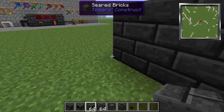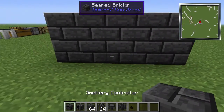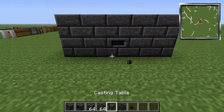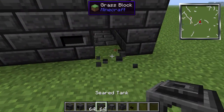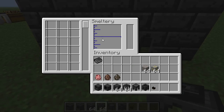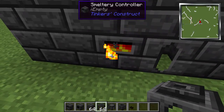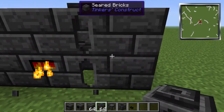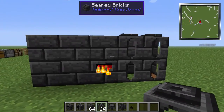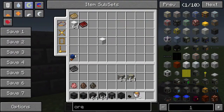Let's pop the smeltery controller right here. You need to put the seared tank right beside it — as you can see now it's working. There's no energy source but you know it's working whenever it lights up. You can put a bunch of seared tanks beside each other, so let's set four seared tanks right there.